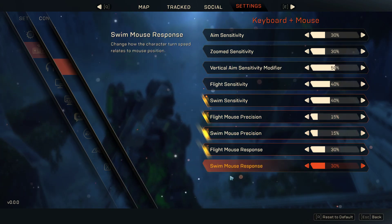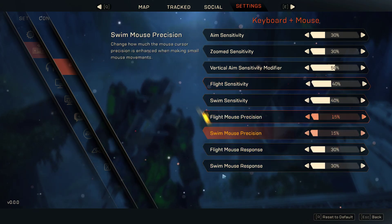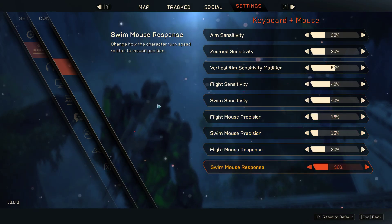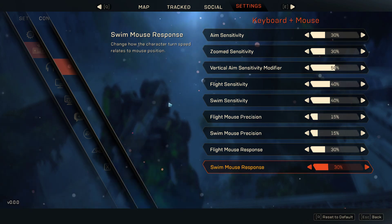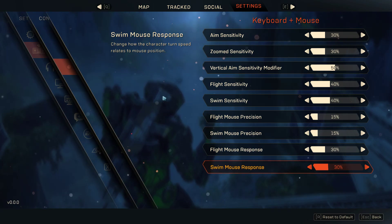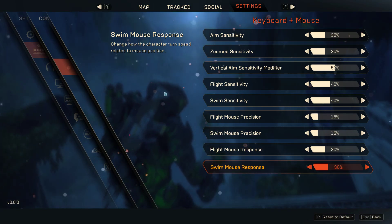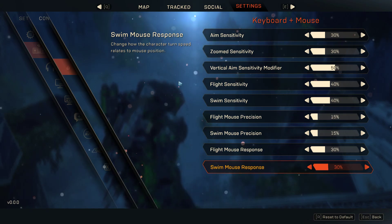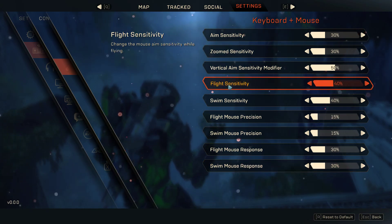What we want to focus on are the swim sensitivity and flight sensitivity. Swimming is completely different — you're not meant to do agile stuff in the water, you're going to be very slow in the water. My flight sensitivity is set to 40.